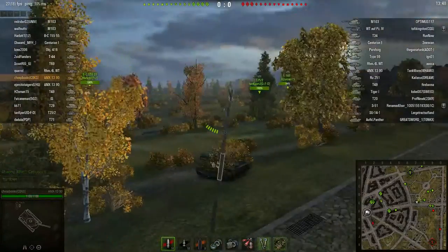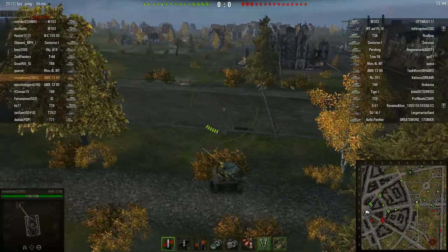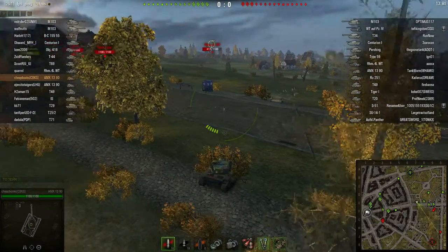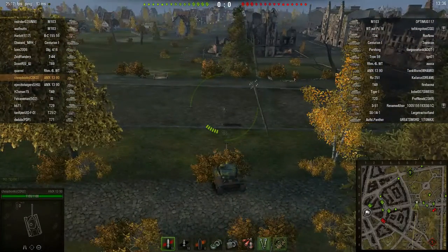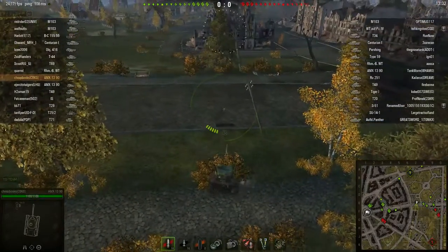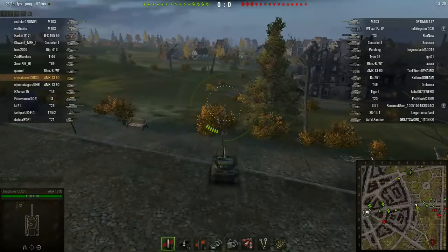I also lock my gun on somebody. This way I can look around without the gun spinning around. I don't think the X option works with this type of tank. And the other reason is, if I get spotted, I want my gun to already be pointing at an enemy target. So when they spot me, I'm just going to start firing as I start retreating.